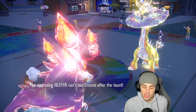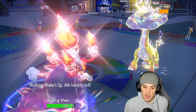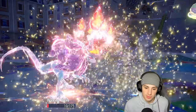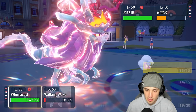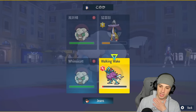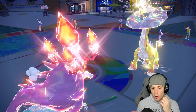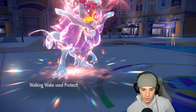Thunderbolt comes across here and is pretty much KOing me. From here I could pop Sunny Day or just start Moon Blasting — I think Moon Blast is my best bet, and I'll protect Walking Wake. I can see a Thunderclap coming and they end up hard swapping Whimsicott just to get rid of that Taunt. Urshifu comes out — we protect Walking Wake, Thunderclap flies into the slot, and Moon Blast goes doing some nice damage.